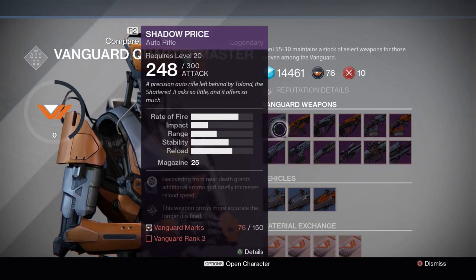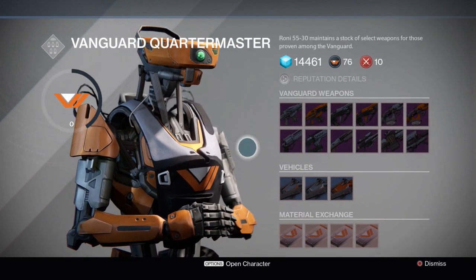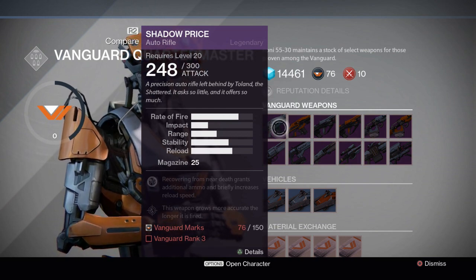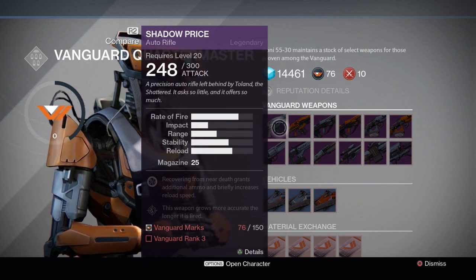Hello guys, this is Asher and welcome back to another Destiny video. We're here at the Vanguard Quartermaster and we're going to look today at the Shadow Price auto rifle. It starts off with a 248 base attack damage and then it maxes out to 300 attack. You also have to be level 20 to buy this weapon, so keep that in mind.